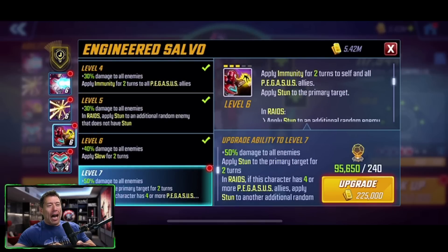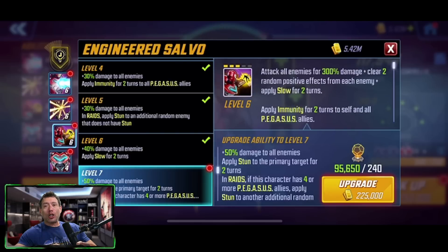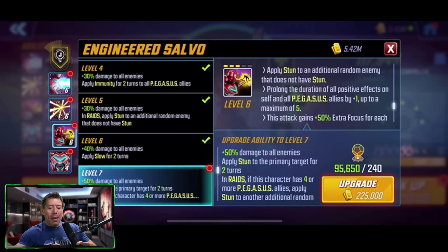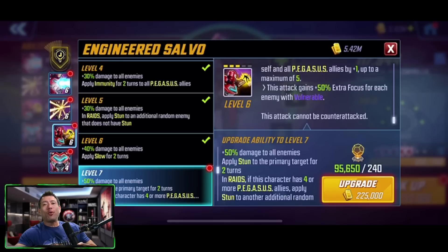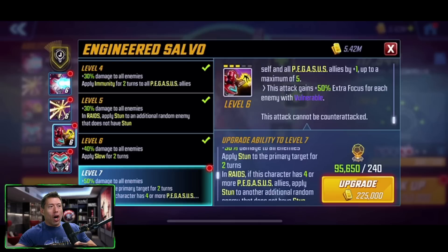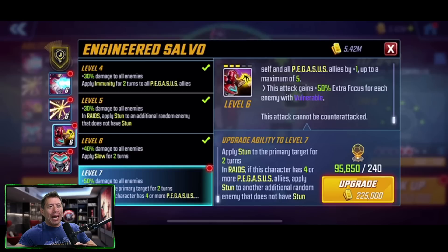The ultimate is a five-turn cooldown, starting with three ability energy. You're going to attack all enemies for 300% damage, clear two random positive effects from each enemy, apply slow for two turns, apply immunity for two turns to self and all Pegasus allies, apply stun to the primary target, and in raids apply stun to an additional random enemy that does not have stun. Prolong the duration of all positive effects for self and all Pegasus allies by one, up to a maximum of five. This attack gains 50% extra focus for each enemy with vulnerable, and cannot be counter-attacked.